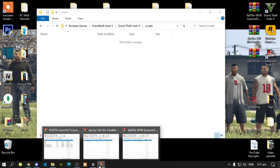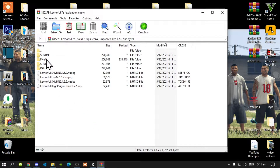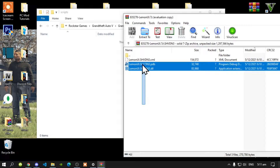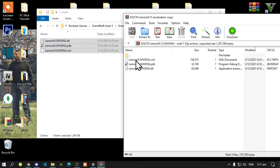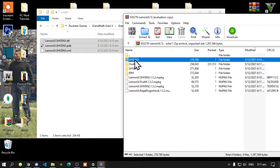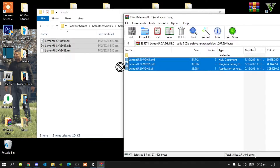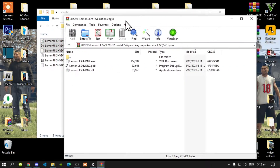Open up your LemonUI extract folder, go inside your SHD in 3 folder, select all of the files, and drag them inside your scripts folder. Go back one and now open up your SHD in 2 folder, select all of the files, and drag them inside your scripts folder. Exit out of your extract folder.